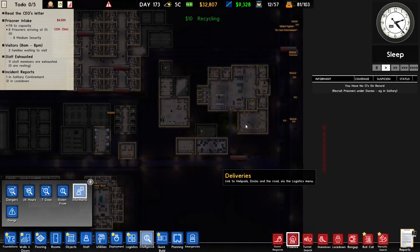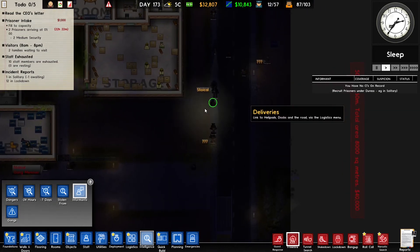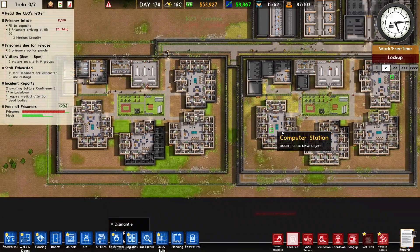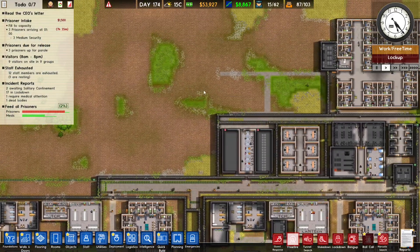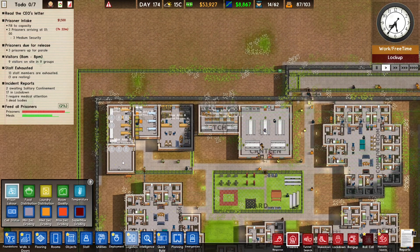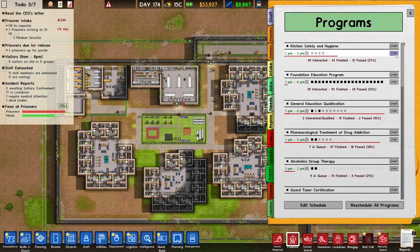What we also have to do is make protected custody, because these snitches and ex-law enforcement guys get murdered by other prisoners. We need a separate space to house them — that's something on the to-do list. We just doubled our prisoner capacity with a whole new cell block. I think we have enough people to work in a workshop, so I'm going to be building a workshop next episode. I also forgot to do prison labor in logistics — I'm going to fill that all up. We can also go to programs and do one more kitchen safety.